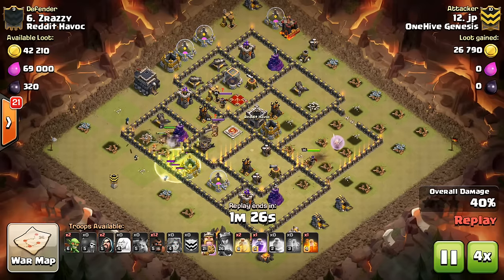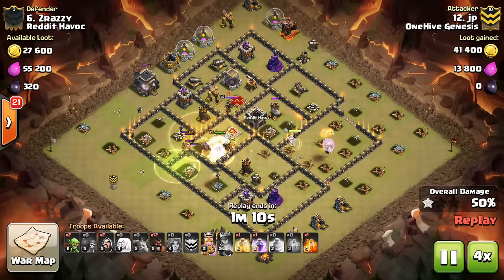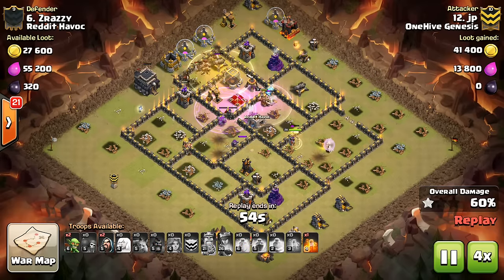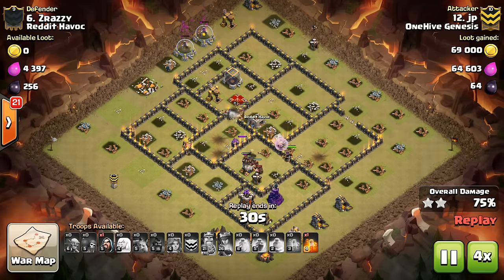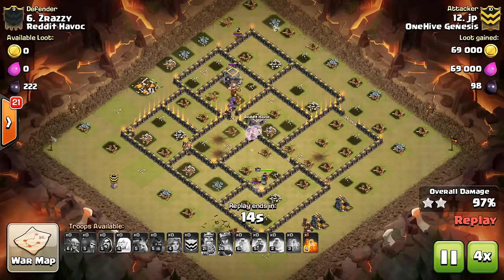Also, you can delay the deployment of a few healers. If you're dropping healers at the beginning and you don't necessarily need all of them because there's not a lot of point defense at first, drop only as many as you need, then drop the others when you need them later. This way they won't cut across at so much of an angle as the queen's walking around. In the worst case scenario, the first few get shot down, but the last few are still alive.